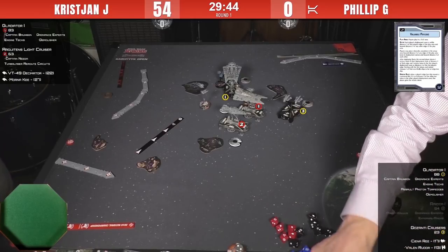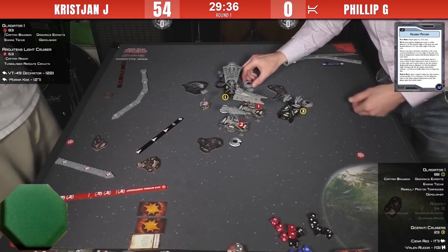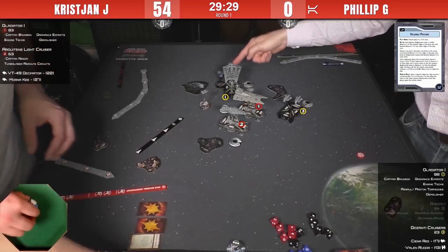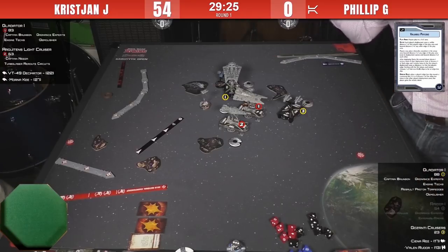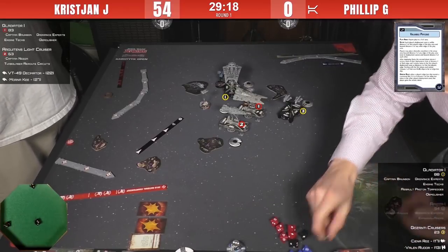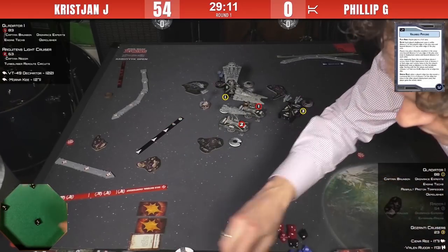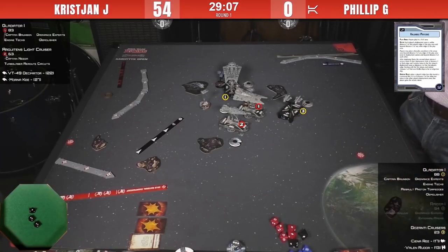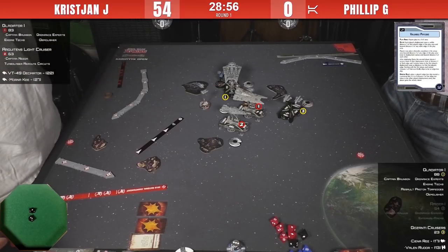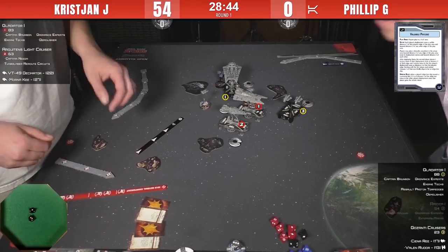Philip has two choices: try to ensure the Demolisher kill with a double tap, or attack the Demolisher and attempt to run away if he doesn't kill it. He only has to do two more damage. Philip reveals a Navigate Command on the Demolisher and does his four-dice attack into the side. He gets two double hits — very important against Brunson. That means it's a dead Demolisher: Brunson cancels a double hit, it's three damage, even if he braces he takes two plus an APT so he takes three. Philip uses his brace and redirect, then takes a face-up damage card. It's Faulty Countermeasures — you cannot ready your exhausted defense tokens. Probably won't matter.